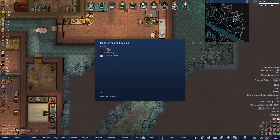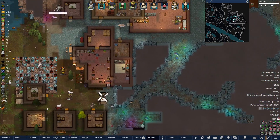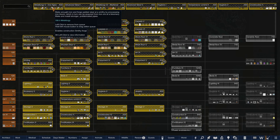Mining one is complete, quarry going. I think we'll hold off on that for now because we don't necessarily need it. Metallurgy two — okay, this will give us a smithy, bloomery, plumbing.